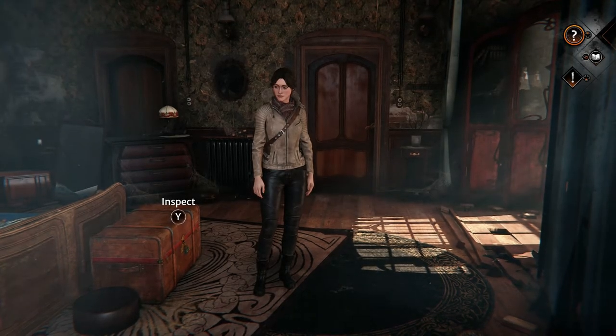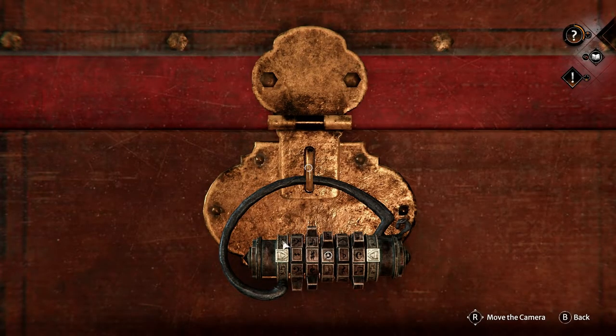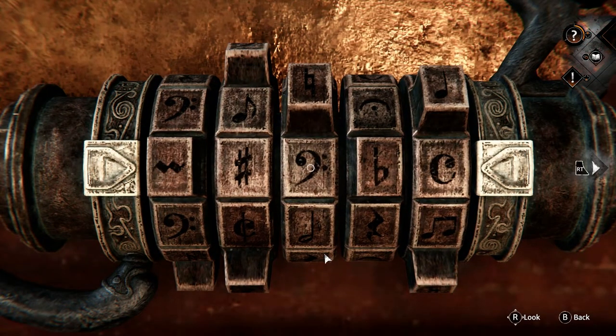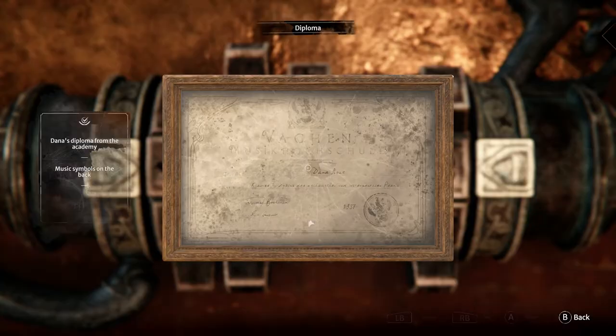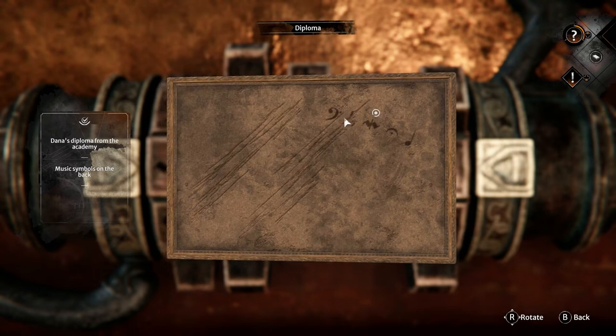Hey guys, welcome back to Syberia: The World Before. We have this lock to unlock. Let's have a quick look at this - when I initially looked at it, I thought these end ones were movable as well, so that's why I thought we needed more than what we had on the back of the picture. Let's inspect. Let's take a look at the picture - the back of it. There's a clef or something... I don't know what they're called musically.